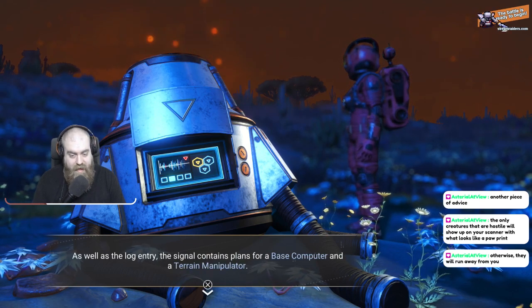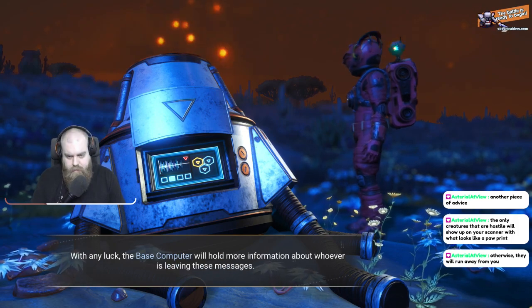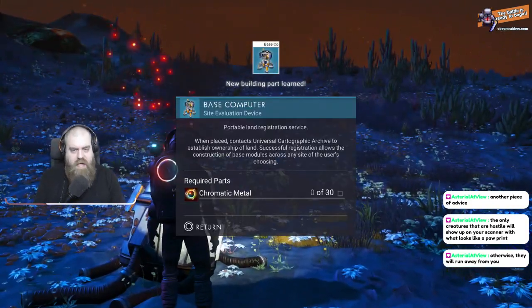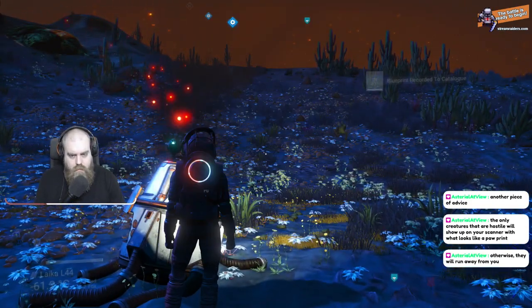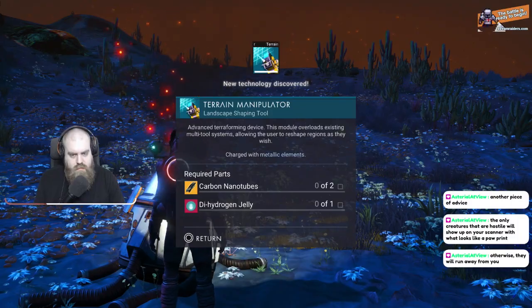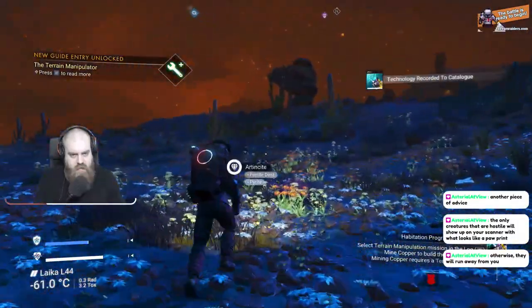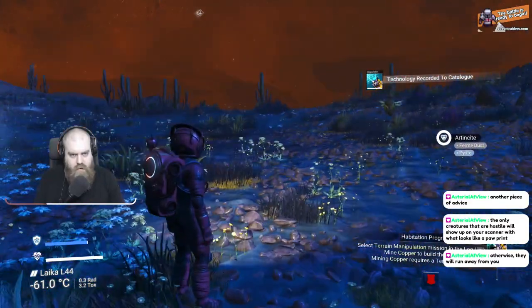Fail to reach station — no fuel, Azure protection low, no choice but to go underground. Deployed base computer. Plans for a base computer in a terrain — oh my god, yes! Chromatic metal — oh, I can make this though! We can totally make this. We can make dehydrogen jelly and nano tubes. In fact, we can probably already make it.